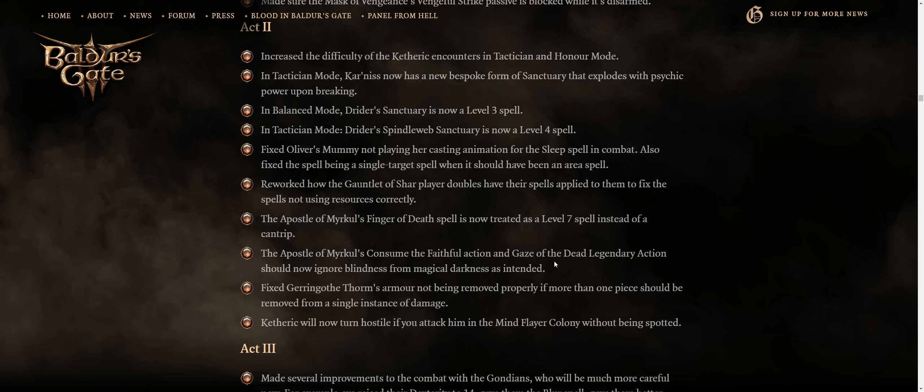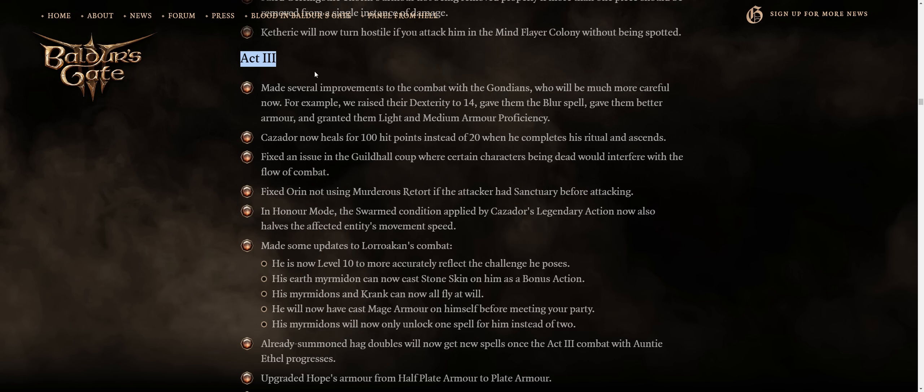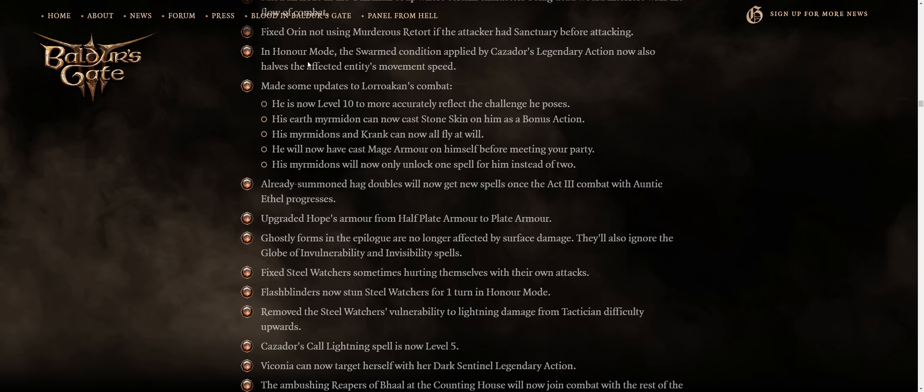We also have Act 3 upgrades to enemies, but honestly by this point you are killing everything in one turn before they can react if you know what you're doing. For a fun change, when it comes to Lorroakan, the Sorcerous Sundries shopkeeper and also boss, he got a lot of upgrades — pretty much all of his summons have been buffed and he starts with four Elementals at his side.